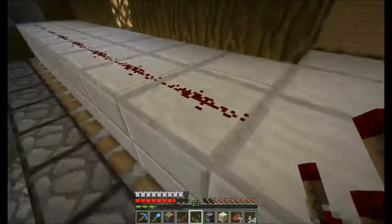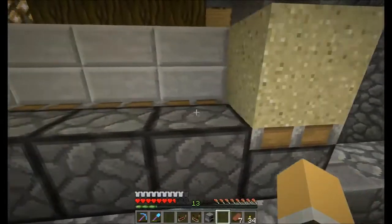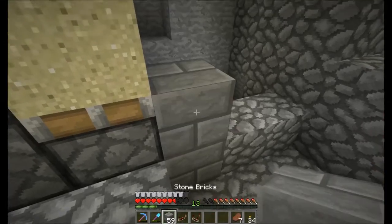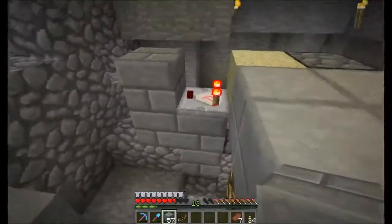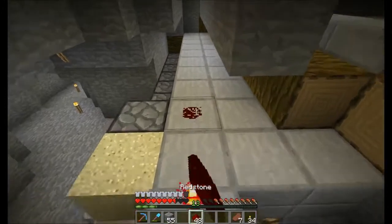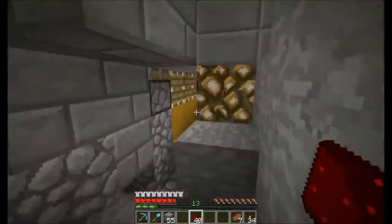We will repeat the process here and hopefully we can get it right the first time. We have a regular piston with a block of sand on top, a furnace next to it with 23 random items, a comparator running into a block, with redstone dust running into a repeater and down the line. And now we can drop in.